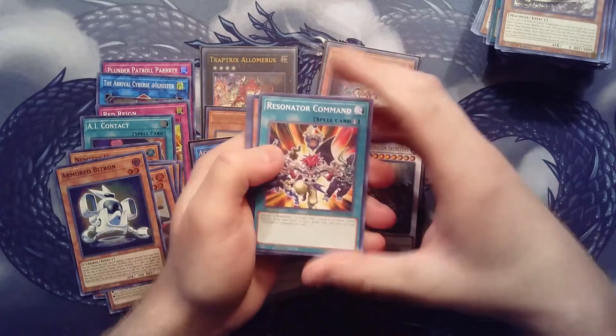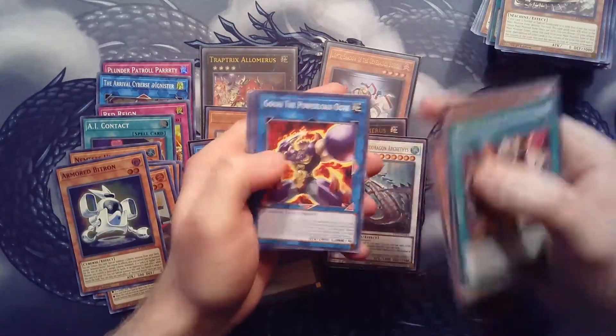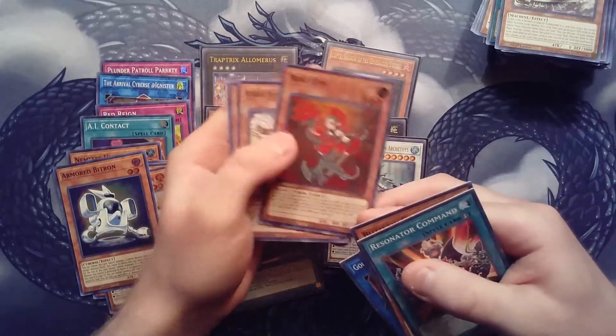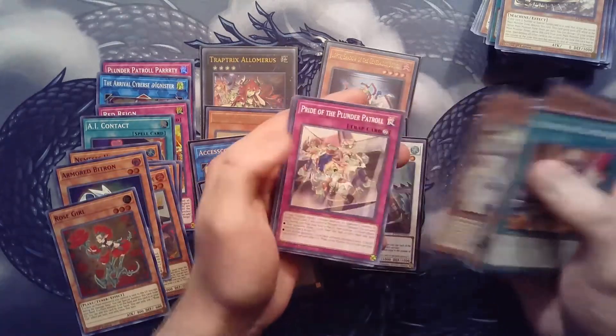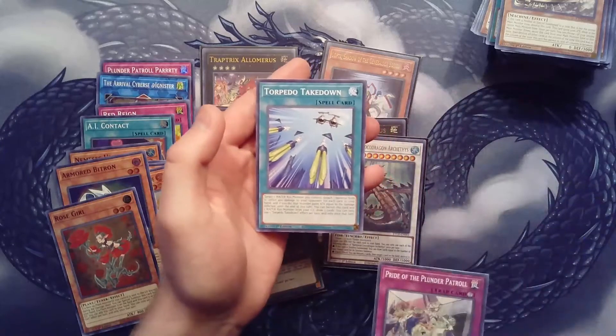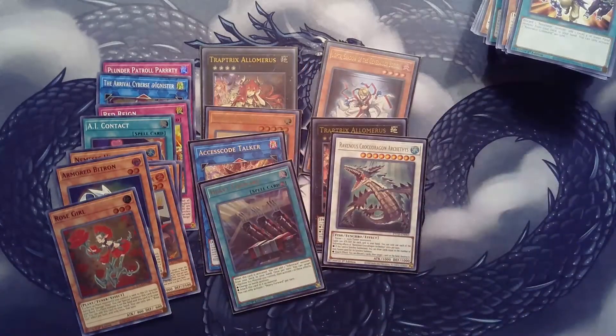All right, Resonator Command, Bustoff Shark, Golden Hair, Gokai - we have a Rose Girl super, very very cool, that's the first one we pulled! Bluebeard, Thunder Dragon, Pride of the Plunder Patrol, and Torpedo Takedown - haven't seen that one yet either. We are pulling some fire today.